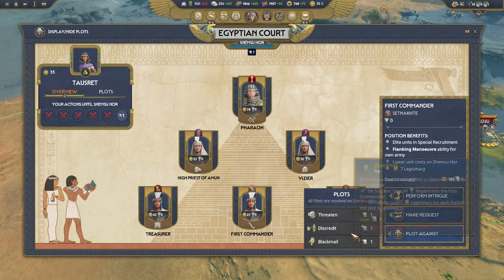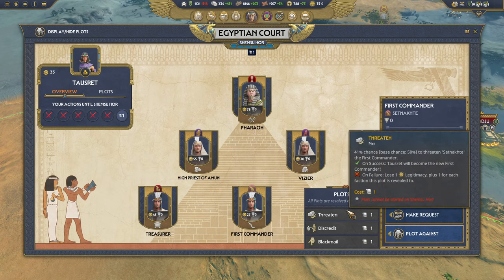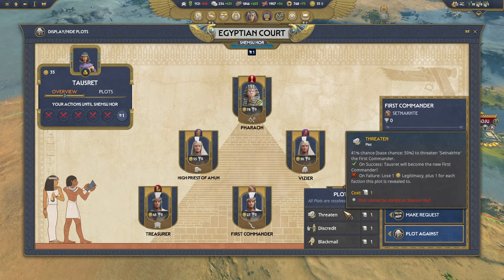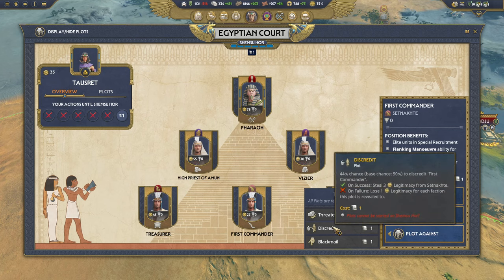The final action is to plot against someone. You can threaten them — in this case I have a 41% chance of succeeding, slightly below the base chance. We can improve that each turn, but if we succeed we become the new first commander; if we fail we lose legitimacy. Ideally you do not want to fail on any plot because legitimacy is the cost and you want as much as possible to become ruler. Discredit is probably the one used most — you steal legitimacy from them; if you fail you lose some. This is the best way to build up legitimacy other than conquering sacred lands. You should pretty much every cycle of Shemsu Hor try to do one discredit plot against somebody.